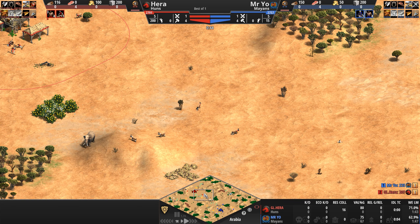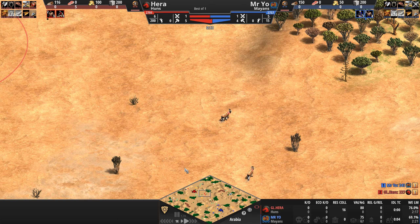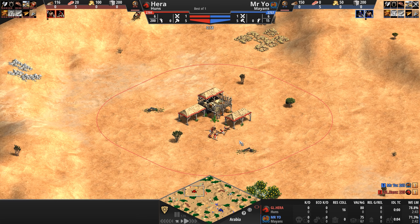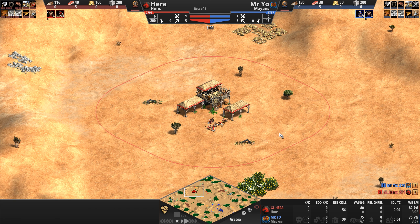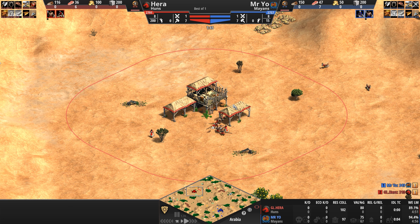Now while the players herd their herdables, explore their immediate surroundings, and try to get their goat butts up to feudal age ASAP, that might be a good time for us to look at the civ matchup. The Huns are a civilization designed to take the fight to its enemy with speed and mobility. Their cav archers get progressively cheaper starting in castle age, all the way up to 20% cheaper in imperial. Their trebuchets fire more accurately at units and their stables work 20% faster, which is great because you can upgrade your stables to train the unique unit of the Huns, the Tarkin — a medium cavalry unit with high pierce armor and an attack bonus against buildings, making it great at late game raiding.